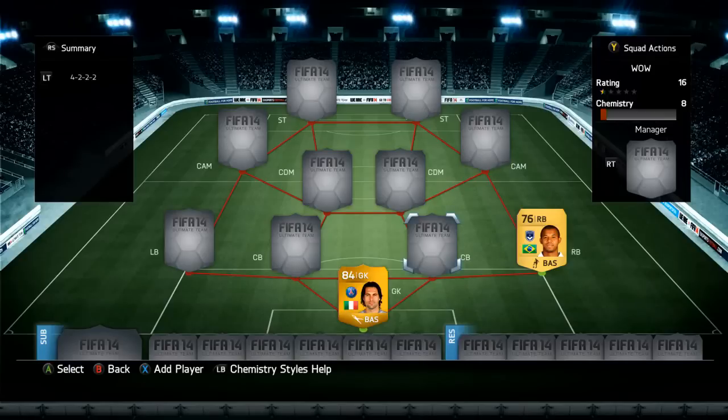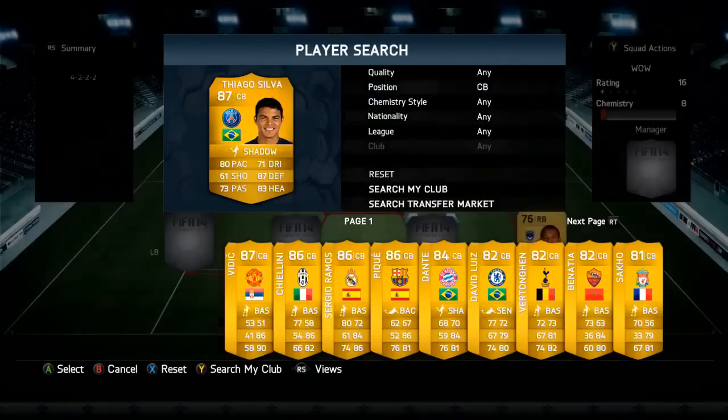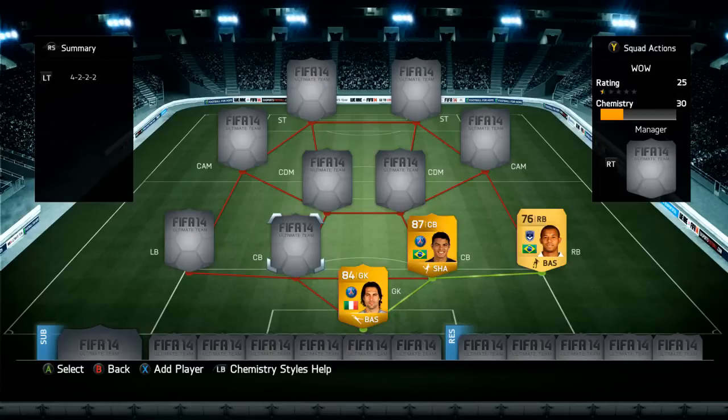Onto the right back, we've got Mariano. I put him in for chemistry reasons as it will make the chemistry 10, but he is actually a really good player. I would recommend buying him with his 88 pace. Now onto the two centre backs — the first one we've got is Thiago Silva. Everyone has him in their team.